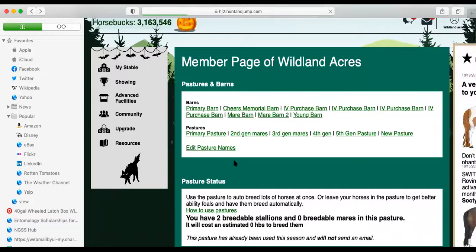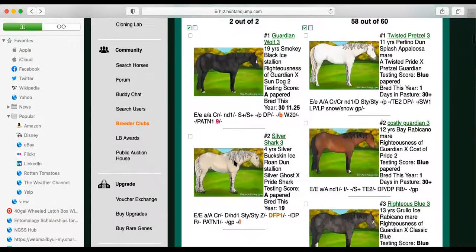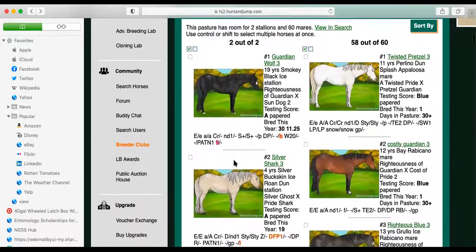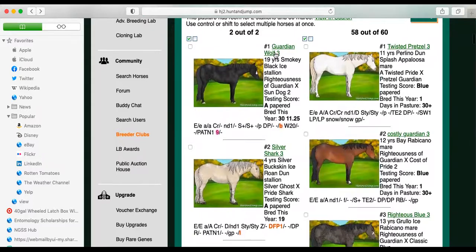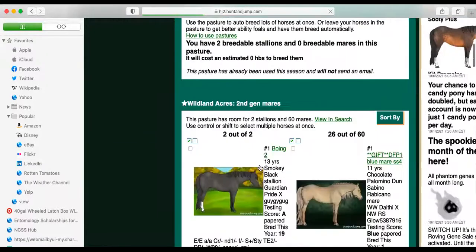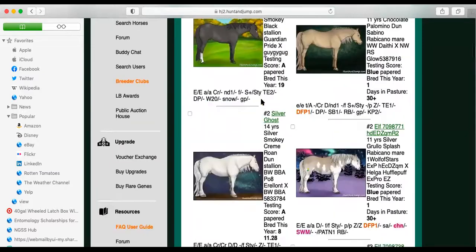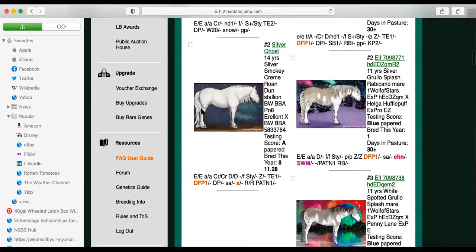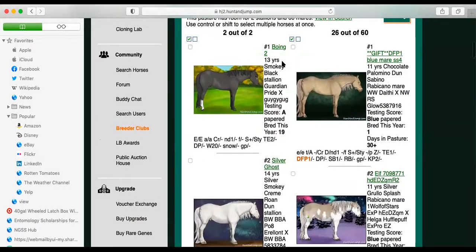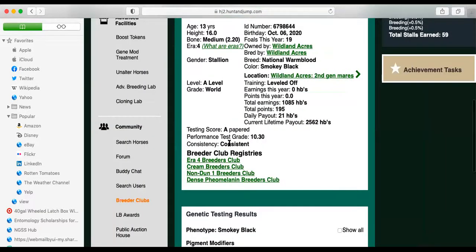I've noticed that most of my stallions have fantasy genes. To get a third-generation stallion, you need to go look at the progeny of a second-generation stallion. So we have these two boys: Boeing 2, which is descended from one of my foundation stallions, Guardian Pride, and then we have Silver Ghost, which is a stallion I got from another player. Both of them are papered stallions.